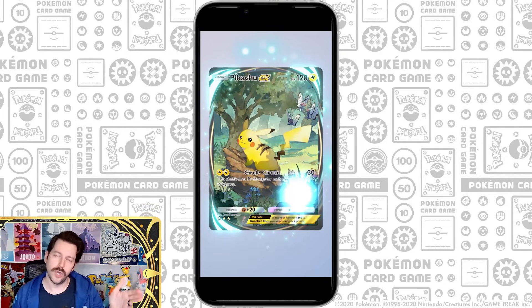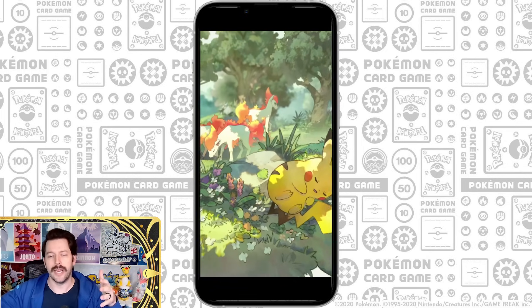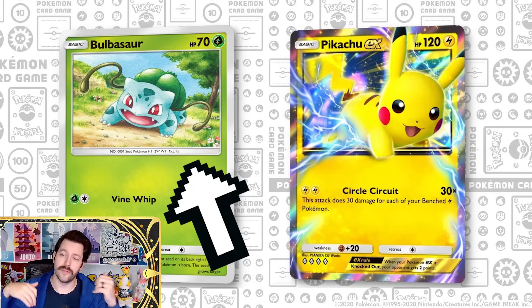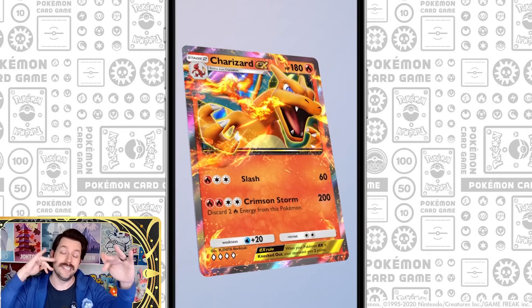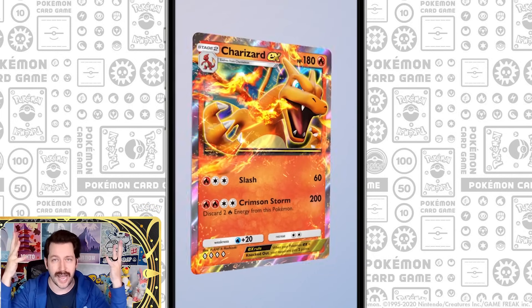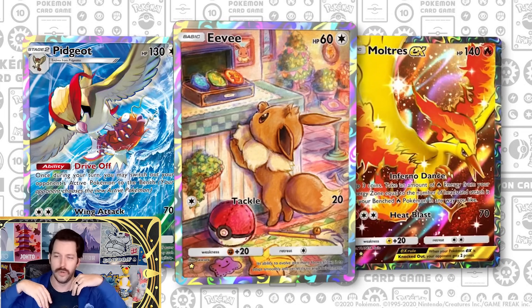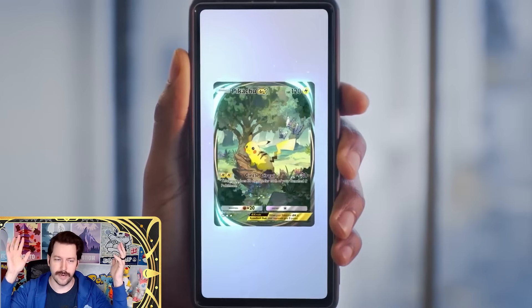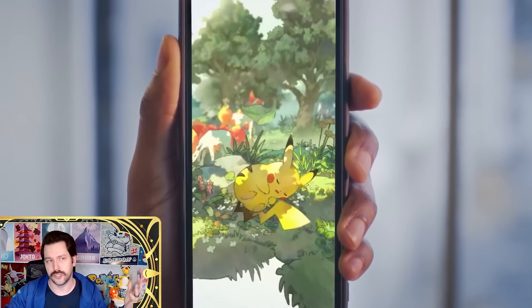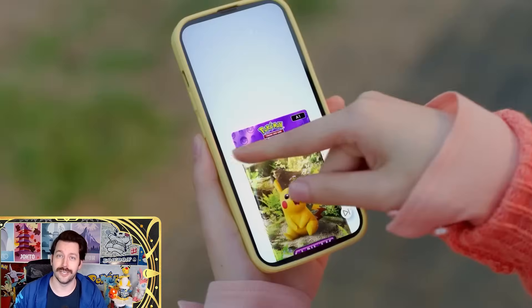The card rarity system goes from one to four diamonds, as well as one to three stars, with three stars being the full art. One-diamond cards look pretty basic, while four-diamond cards have unique hologram patterns and a parallax effect where you move the card and see different layers and textures pop out of the frame. Star cards show Pokemon in their individual habitats with holographic borders and parallax effects. The three-star cards are fully immersive — from what I saw at Worlds and in this demo, it really is quite a treat.